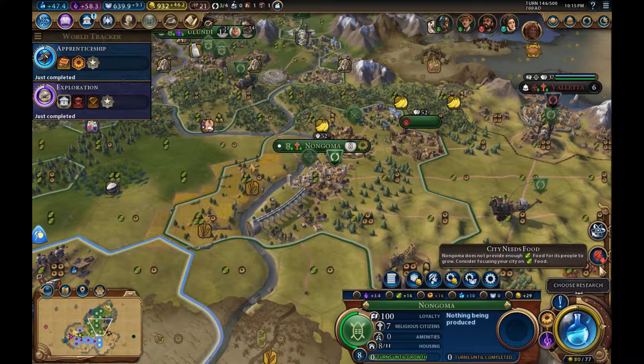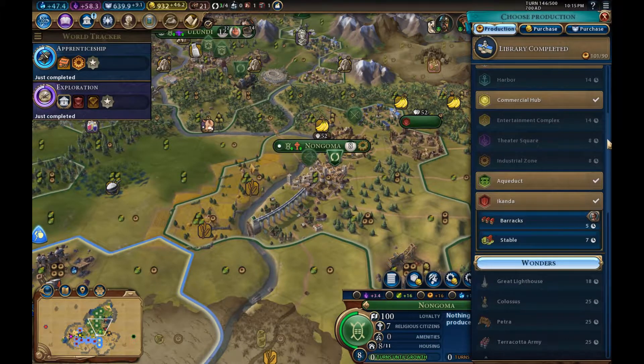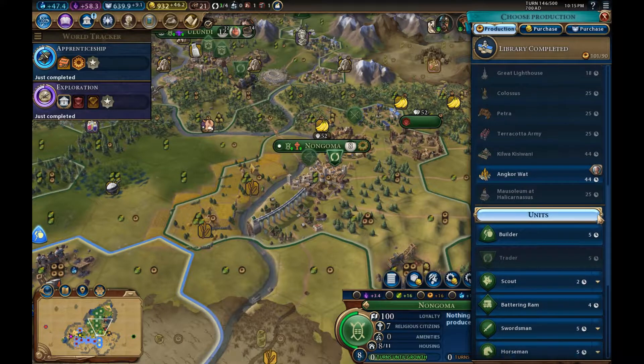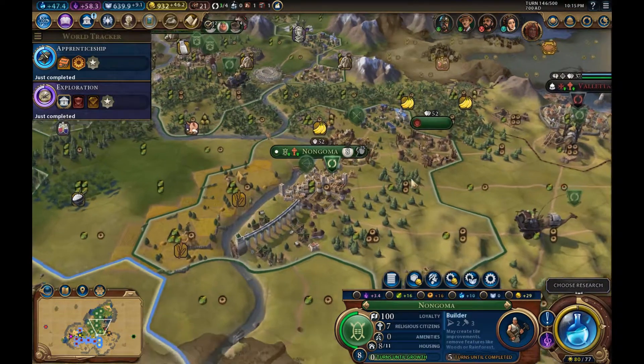Nongoma needs more food — farms will support that. We're going to build farms. It's going to be fantastic. Produce a builder for me, please.